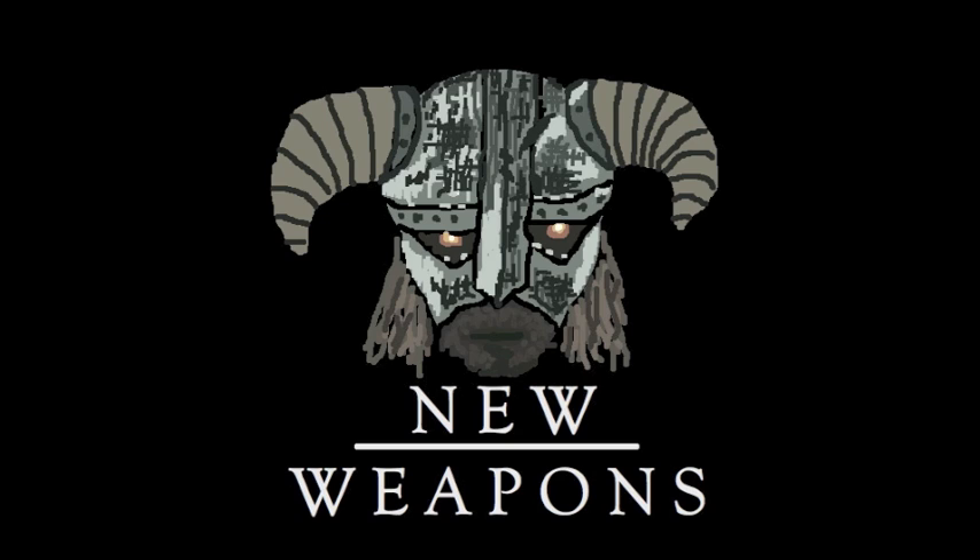I've also come across a few Dawnguard weapons — there's the Dawnguard War Axe and a Dawnguard War Hammer, and they have a special ability that does slightly more damage against vampires. Very useful if you want to side with the Dawnguard and fight the vampires.